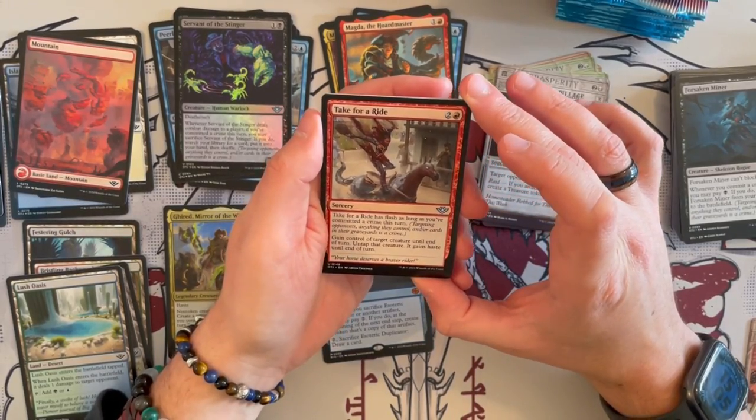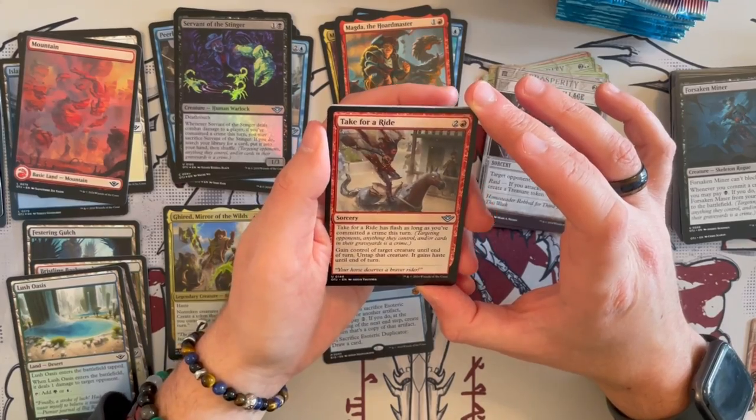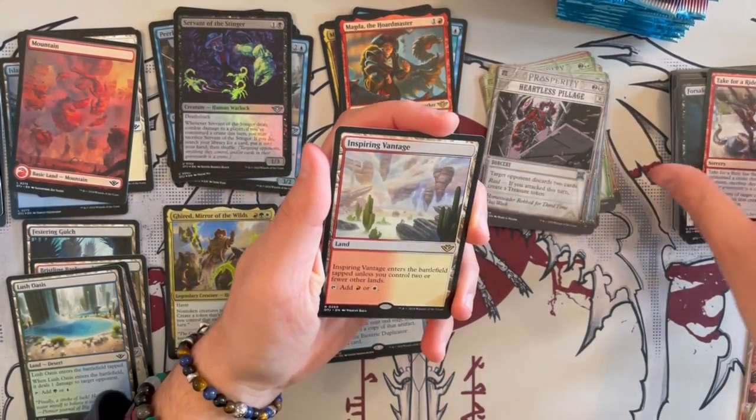Take for a Ride is a sorcery that has flash as long as you've committed a crime this turn. Gain control of and attack with target creature until end of turn — untap that creature and it gains haste until end of turn. So the usual — take control and then try to kill it with it.